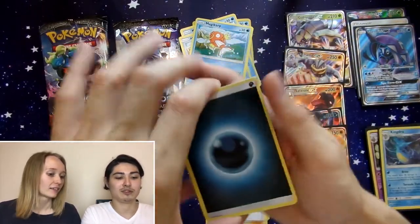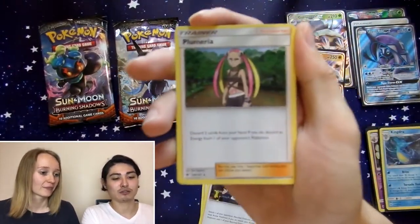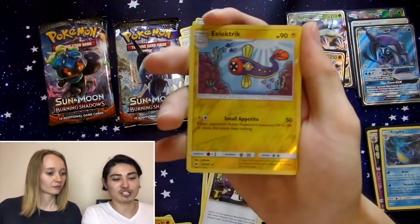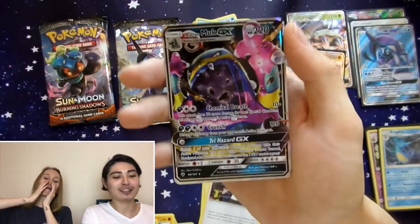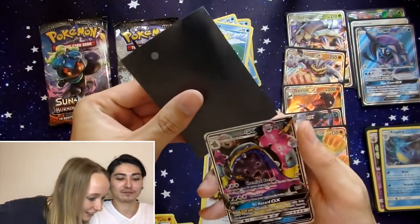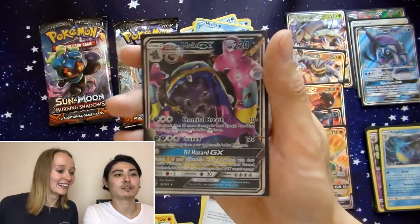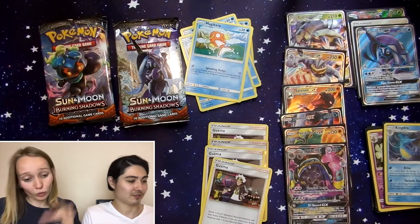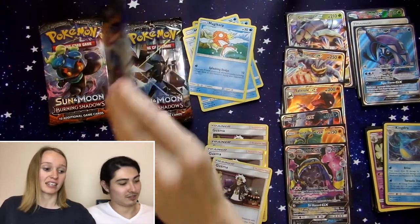I'm doing pack tricks again. Energy, Guzma — it's your boy! Solrock, Plumeria, Panpour, Caterpie, Porygon, Sawk, Oddish — Electric is the reverse — and the rare is an Alolan Muk GX! That's new — we don't have an Alolan Muk. What a cool card. He's cool, huh? Very, very cool — I love Muk, Muk's one of my favorites. For us to have pulled three Full Arts and six GXs is insane.